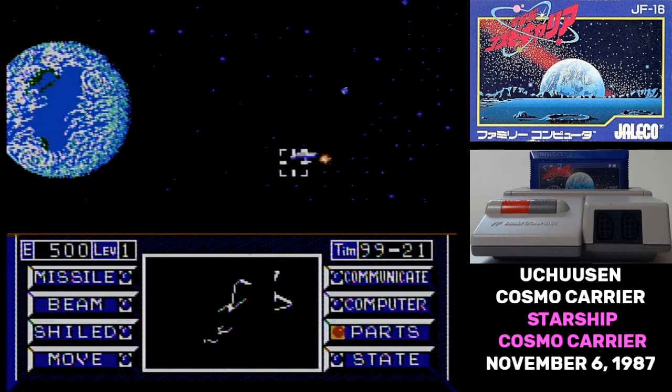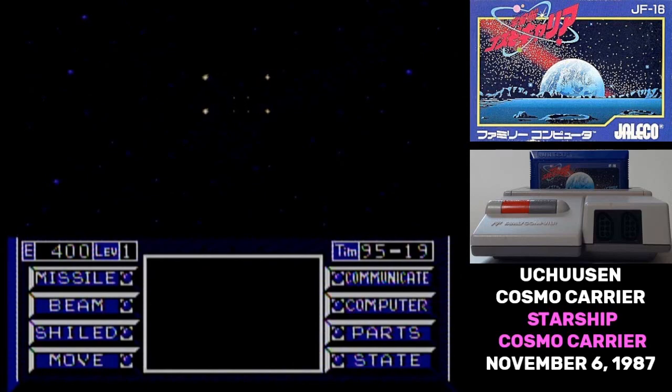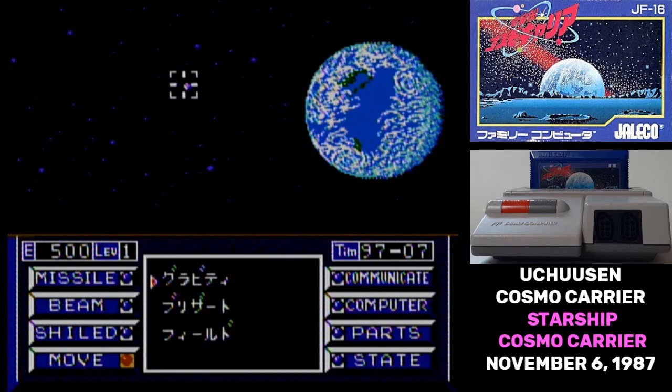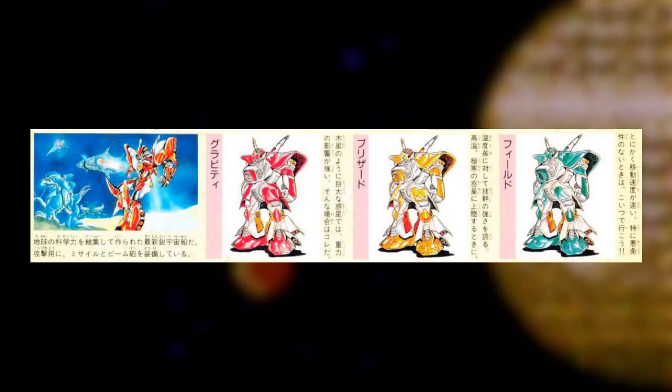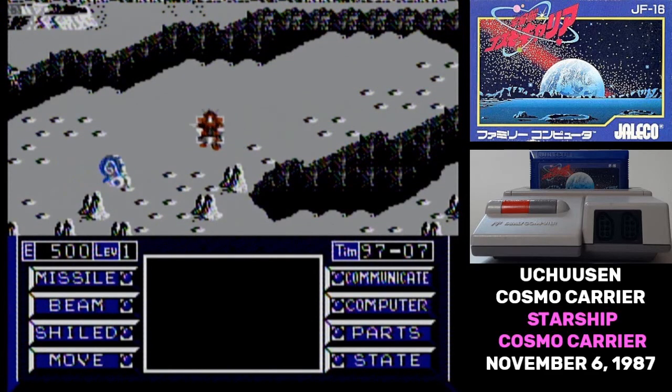Parts shows you which missile components you've picked up, and Status shows you what's going on with your ship. Then we have Move, and this one's a little bit complicated. If the cursor's on a distant body, like Mars when you're around Earth, that will transport you there at the cost of 100 energy. You start with 500 energy, so that's actually a pretty big expense. If you've selected something like the Moon, or Mars while you're in orbit around Mars, you have the option to land on it. Then you're given your choice of three different vehicles: the Gravity, Blizzard, or Field Suits. I didn't see any difference between them, but I did see information that on some planets, only one of the suits can operate.